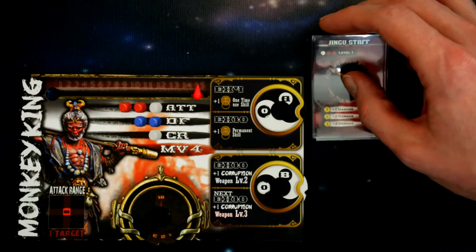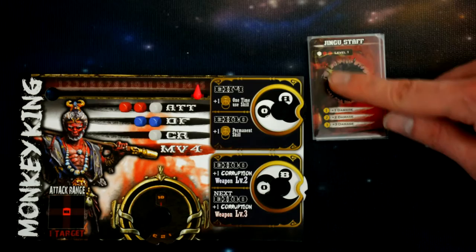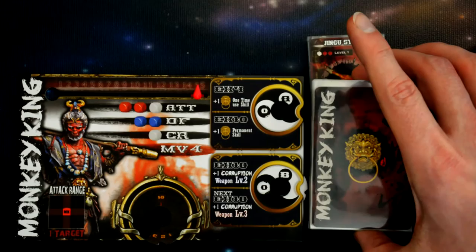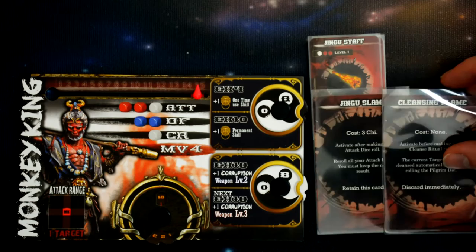Next you need your weapon cards. Select the level one weapon — it tells you when you roll the white dice for your attack, consult this chart to determine the amount of damage you do. You'll also need to grab your character skill cards, which come in two types: retained cards that you can use over and over again, and discard immediately cards that are one-use only and get discarded when used.